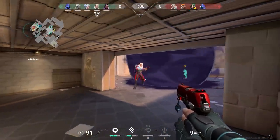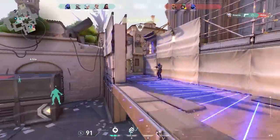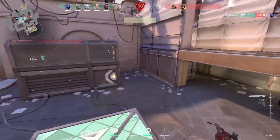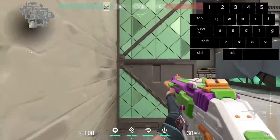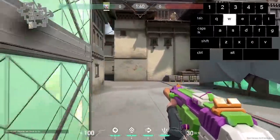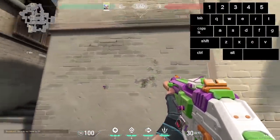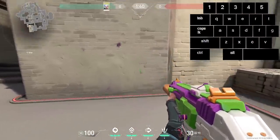Now let's talk about counter-strafing, a topic everyone asks about. If you are strafing to the left or the right and you stop and shoot, your first bullet will always be inaccurate. You can see this in the clip — I hold the D button, then stop and try to spray, and every time the first bullet is not at the place where my crosshair was. So how do we fix this?